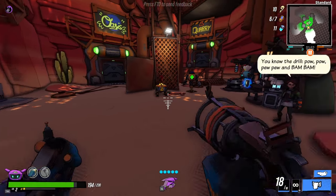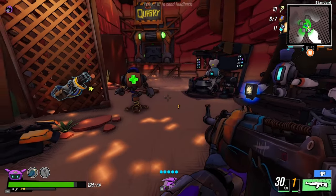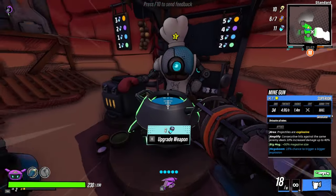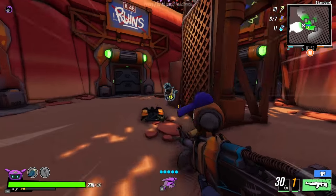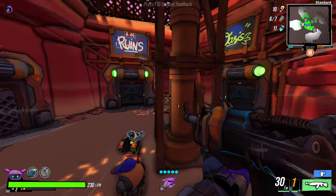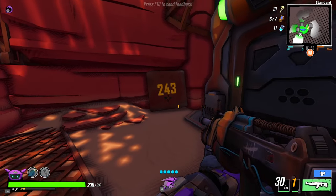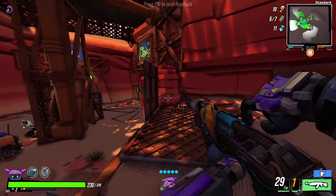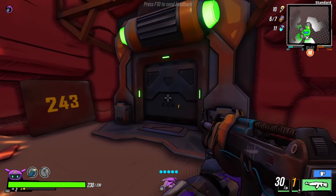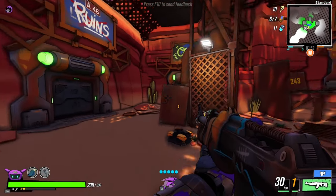When you get to this first main area, do what you need to do — get perks if you need them or upgrade your weapons. If you're trying to get the code, the code is right when you come in. I've seen it when I went in there before but I forgot it, then the next run I figured it out.